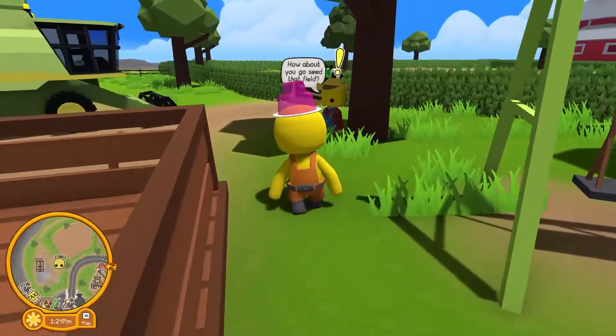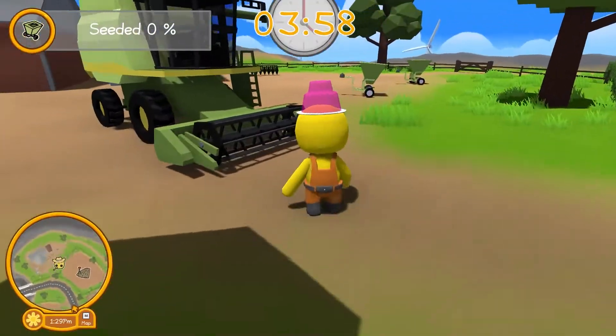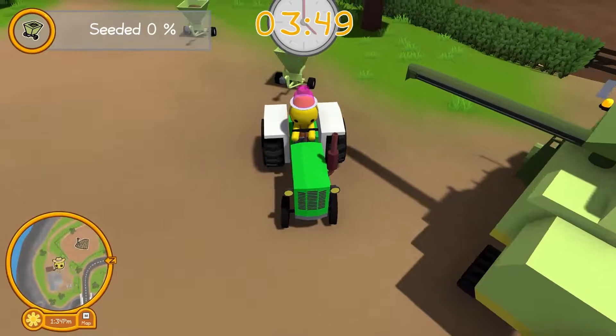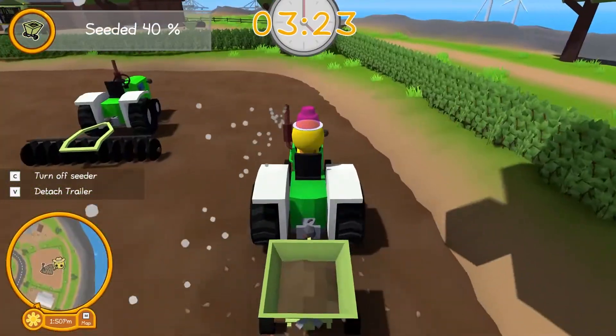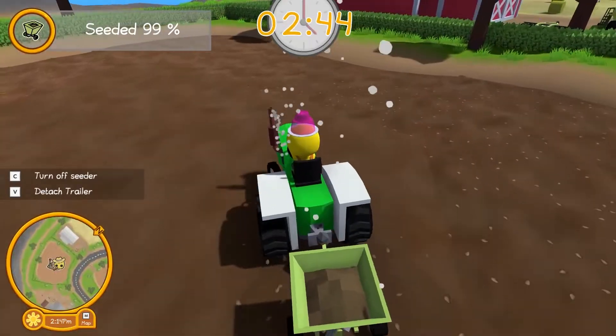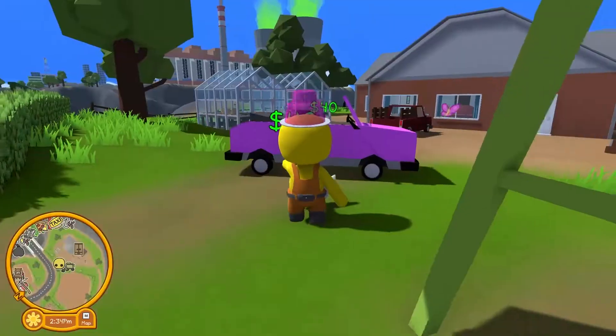Now the next step is seeding. We're going to get in our tractor again, reverse with the seed, go into the field and spread seeds everywhere. Once that's done, we get another 40 dollars - pick that up and put it in our car as well.